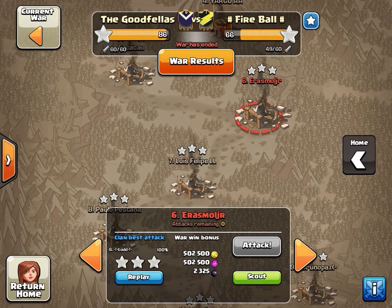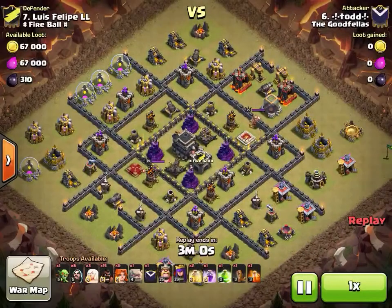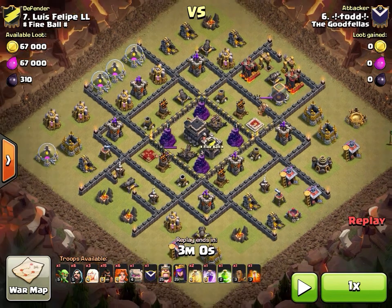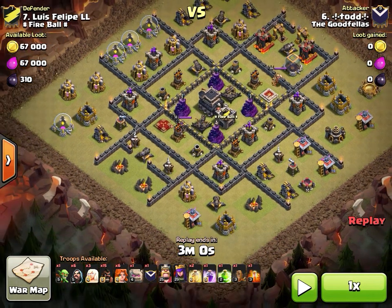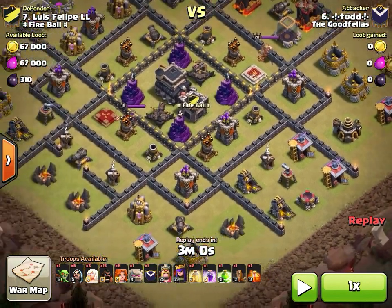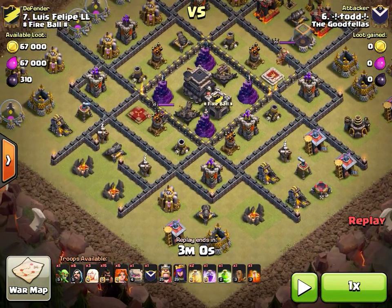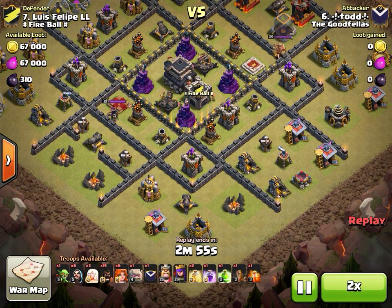Now we'll watch Todd attack base seven, then we'll cover some TH8s and call it our third recap video. This base is not as strong as the last one. Todd is bringing what looks like a shattered go-vaho with an AQ walk. The CC pull looks relatively straightforward — this appears to be a cleanup attack.